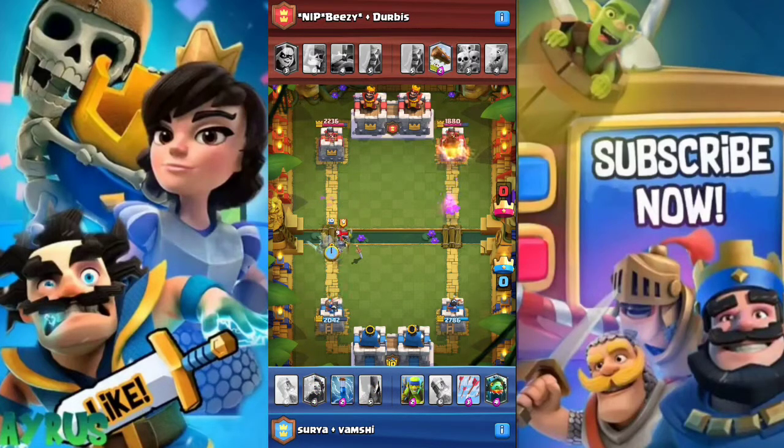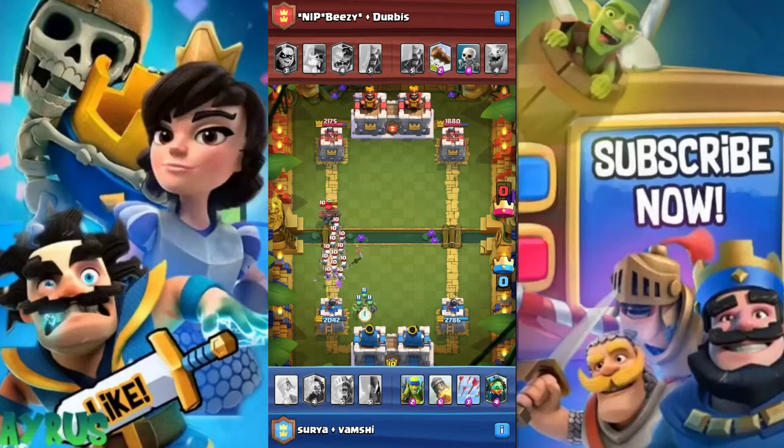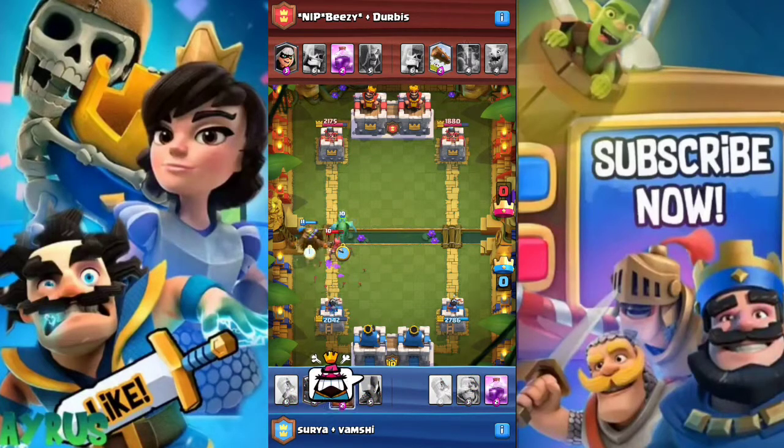Bait decks work by baiting out the opponent's counter before dropping your win condition. For example, if you have a Giant and the opponent has Skeleton Army to counter it, you bait the opponent into dropping the Skeleton Army on a different troop first, remove all the skeletons, and then drop the Giant. Bait decks have an average elixir cost of 3 to 4. That wraps up tip number one on building a good deck.